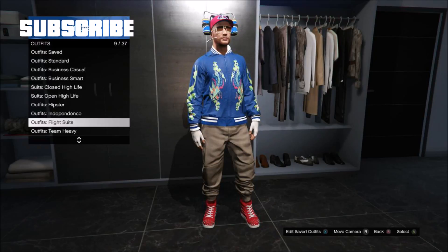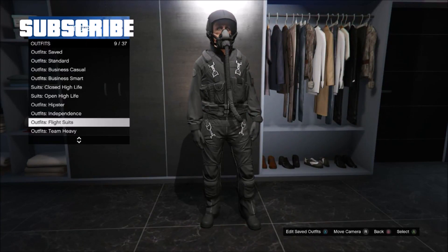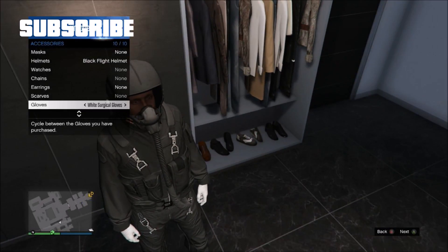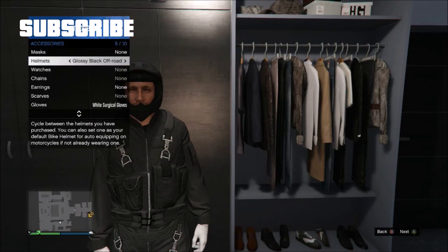Let's get into the video. The first thing you need to do is pick any flight suit outfit. Then hold down Select, go to Style, Accessories, Gloves and hit one to the left. Now go to Helmets and hit one to the right.